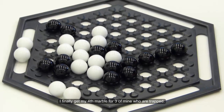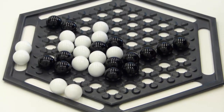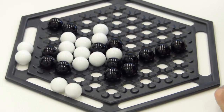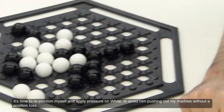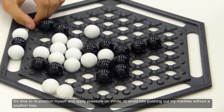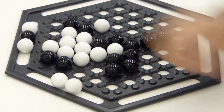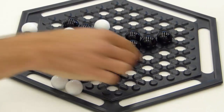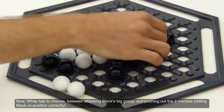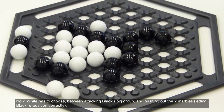I finally get my fourth marble for three of mine who are trapped. It's time to reposition myself and apply pressure on white to avoid him pushing out my marbles without position loss. Now white has to choose between attacking black's big group and pushing out the two marbles, letting black reposition correctly.